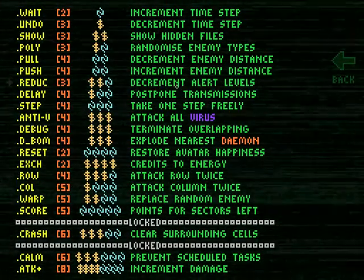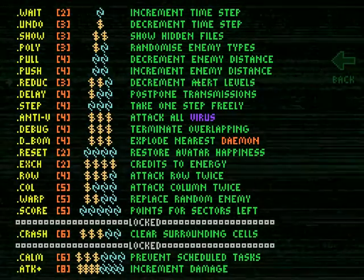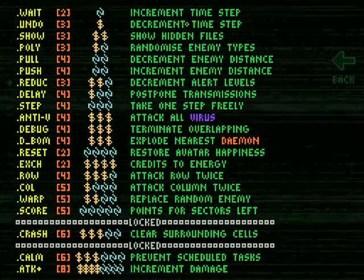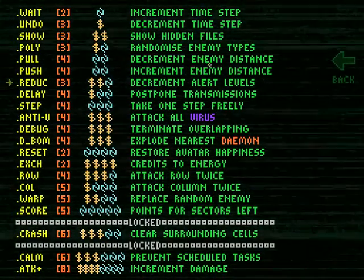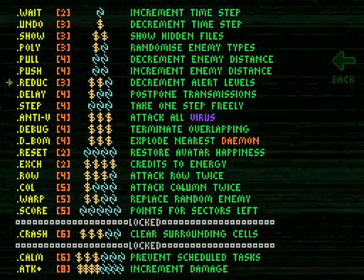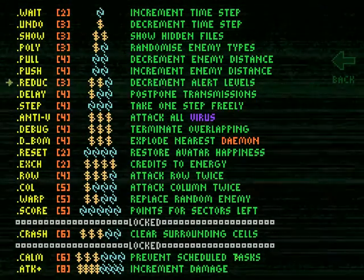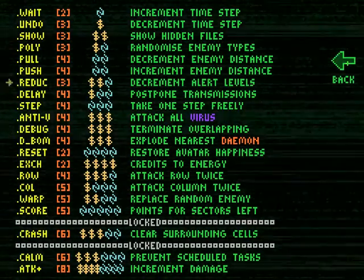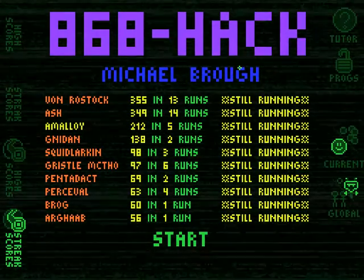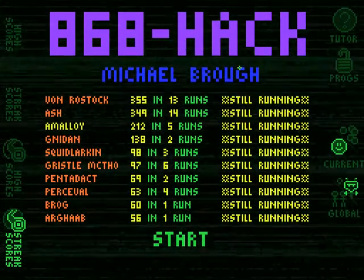We seem to have unlocked 'Reduce Decrement Alert Levels,' which I'd guess decreases the number of things guarding each circuit or something. We also may have used Calm on that run. Calm disables time-based spawns — so you enter a level and there are, say, six guys, and new enemies appear every five turns or so. Calm turns that off for the rest of the level. I was using it on the later stages to reduce the number of threats.